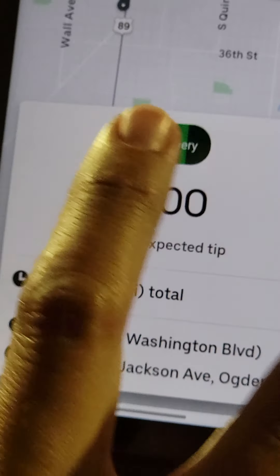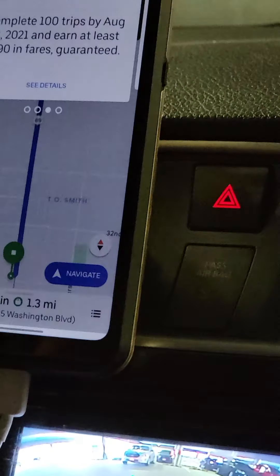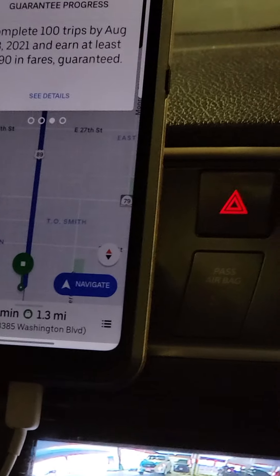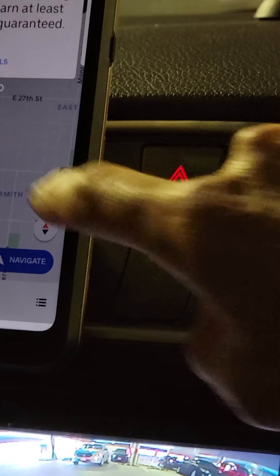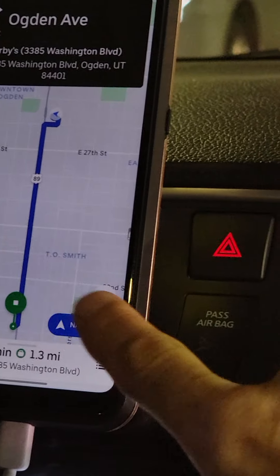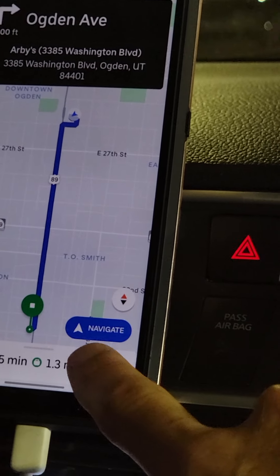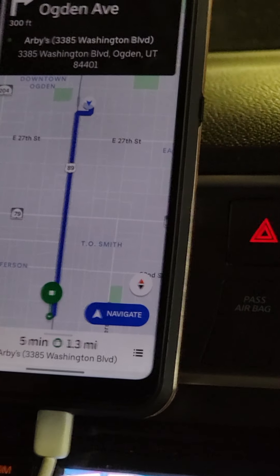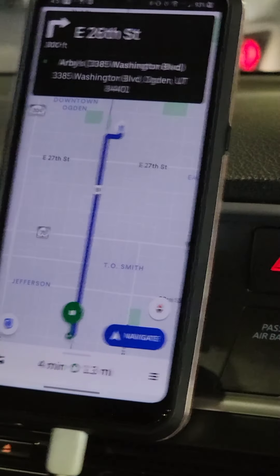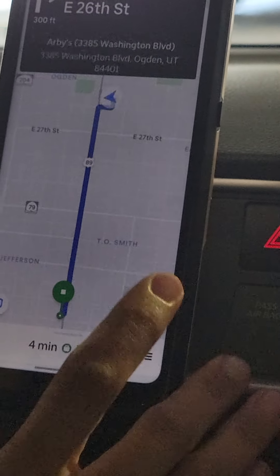We got our first delivery — go ahead and tap it. We're going to Arby's on Washington Boulevard. You'll just navigate. This is a broad view of the map of the city and where you are, but if you tap that blue Navigate button in the bottom right, it'll open Google Maps in a closer street view.